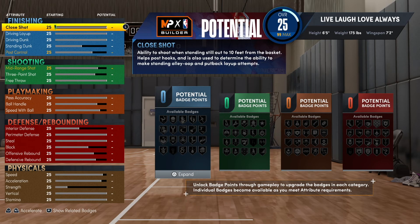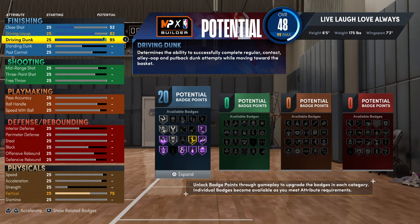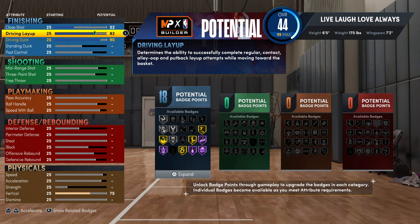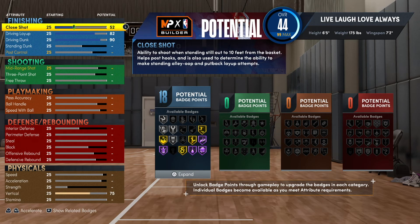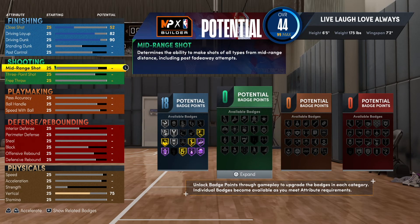This is my favorite part when making these builds. For close shot you want to go 52 — very important. Then go 82 on drive and layup, and then go 90 on drive and dunk. So right off the bat you're going to be able to finish around the basket incredibly well with this build.